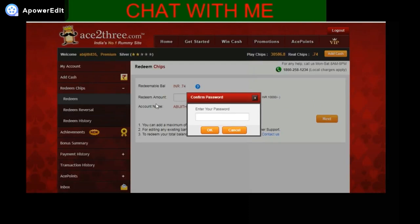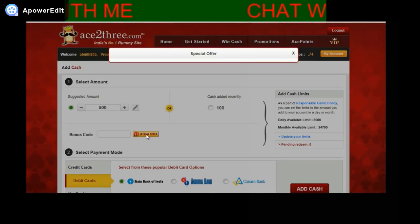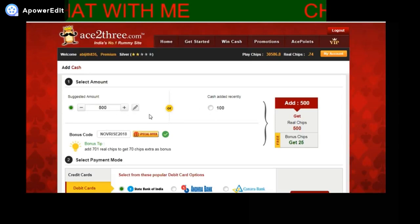Redeem Chips is where you can transfer your amount from Ace23 to your bank account. At the Cashier you can add money from your account to Ace23. Type the amount you want and don't forget to click on the bonus offer so you don't miss out. Then click on the payment option. If you have Paytm it has a cashback offer also. I am doing it with a debit card.